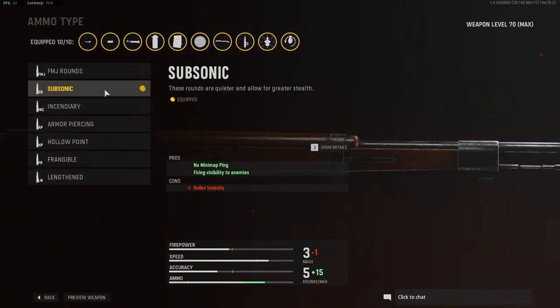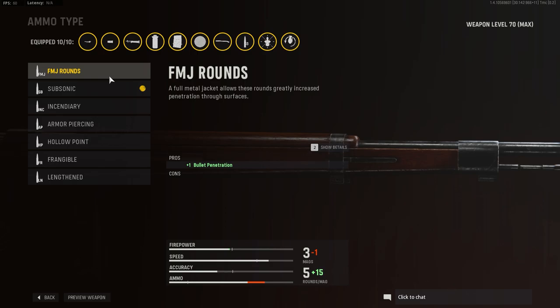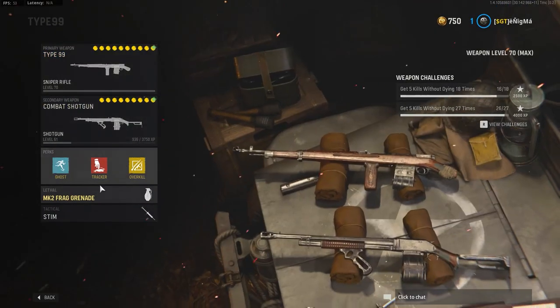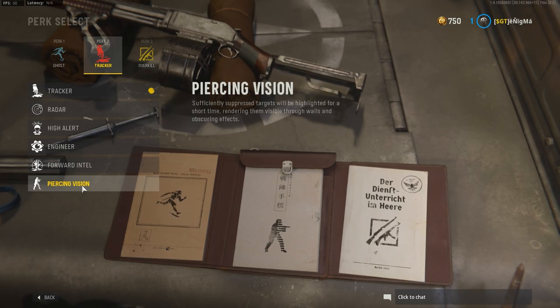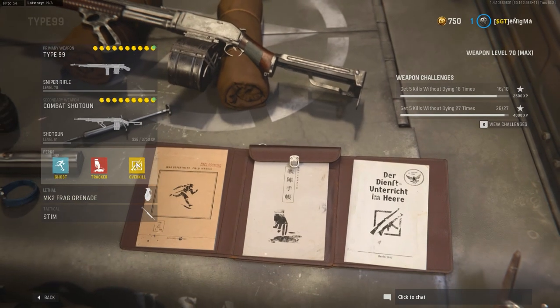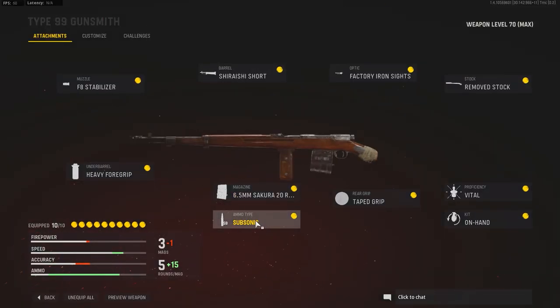For ammo type, I'm going with subsonic to stay a bit more stealthy. For traditional snipers, you'll probably want to use lengthen — those are the two I would recommend. FMJ rounds are great if you stack them with the perk Piercing Vision, which highlights targets being suppressed, so that's something you can experiment with. But I'd just stick with the other two to maximize your use of this weapon.